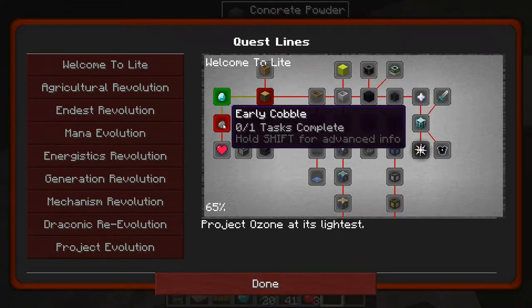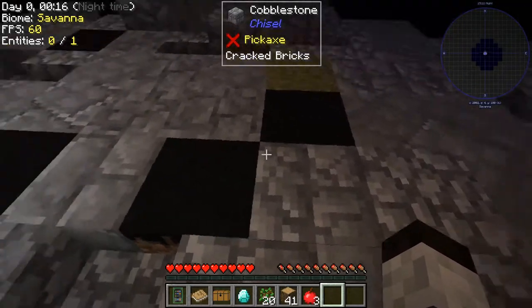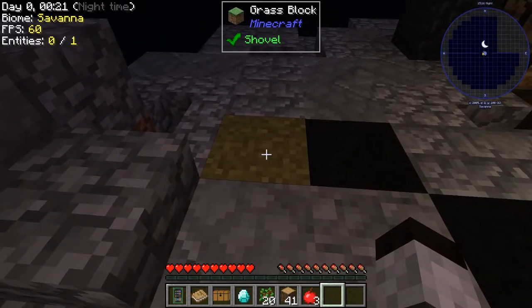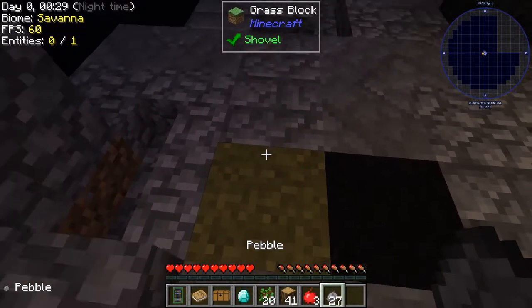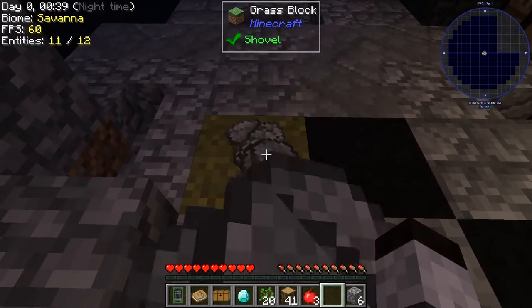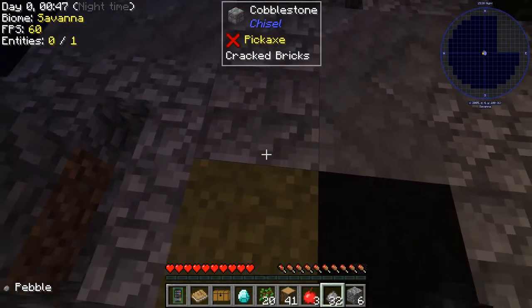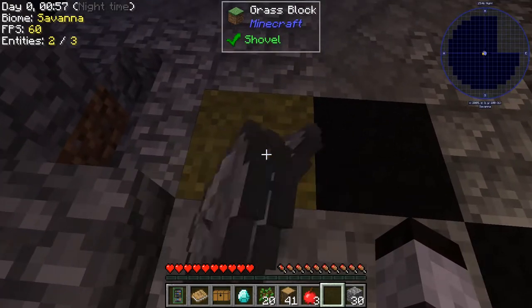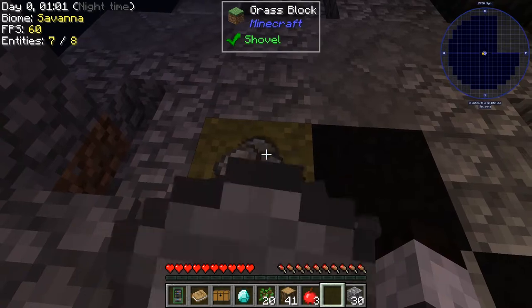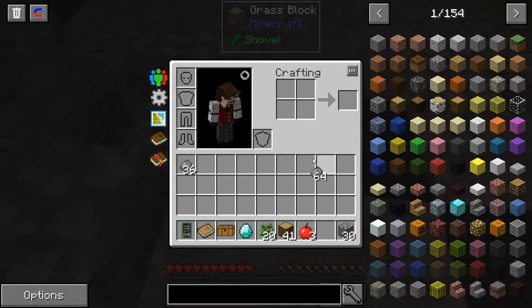Looking at the quests, one quest is 'Early Cobble' — get 64 cobblestone and a furnace. To get cobblestone, you go to any dirt block, shift and right-click on it, and you get pebbles. You pick up the pebbles and craft them into cobblestone — it's pretty easy. You can hold it down but going faster lets you get more. Just keep going until we have enough.